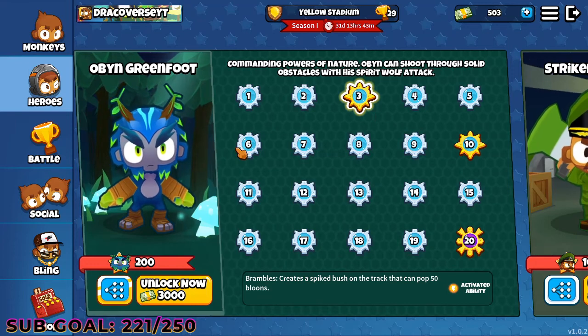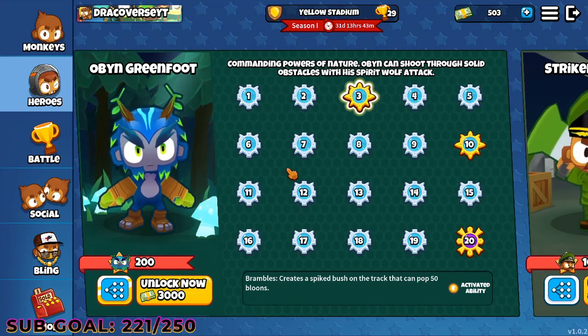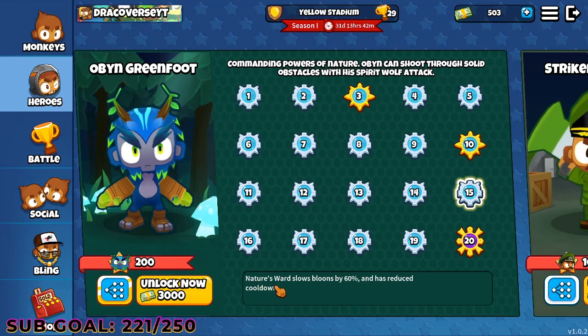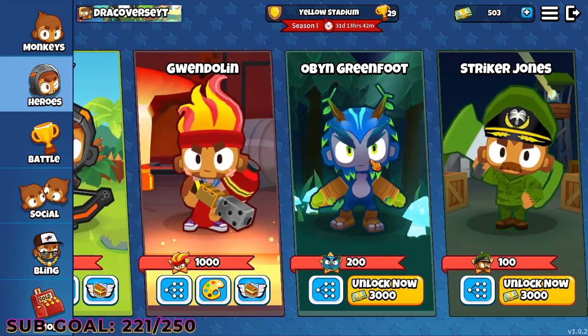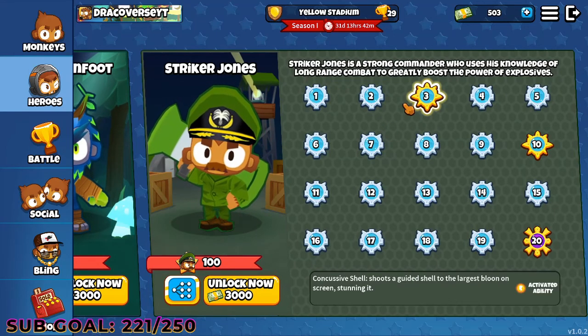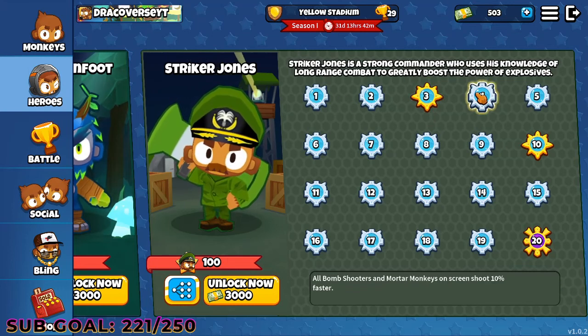Then there's Striker Jones and Obyn Greenfoot. These two guys are really good, which is why they have to be unlocked through monkey bucks, and I am saving my monkey bucks to unlock them. Obyn's wall of trees generates so much money — I think it's like 6,000. It also deals with early game pressure and buffs up magic monkeys. So if you want to play magic-related monkey comps, you can go for Obyn. Striker Jones is really good too — he buffs up military monkeys, especially bomb shooters and mortar monkeys, making them shoot faster.